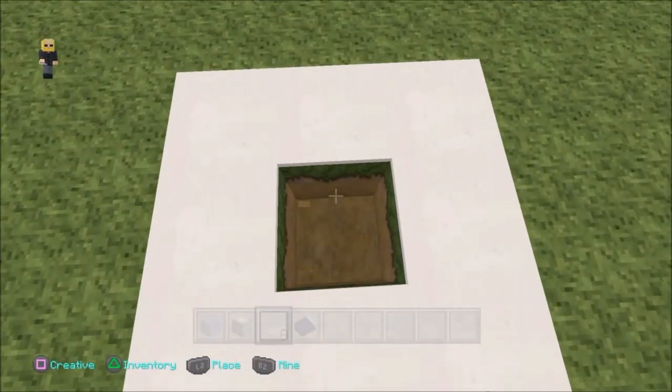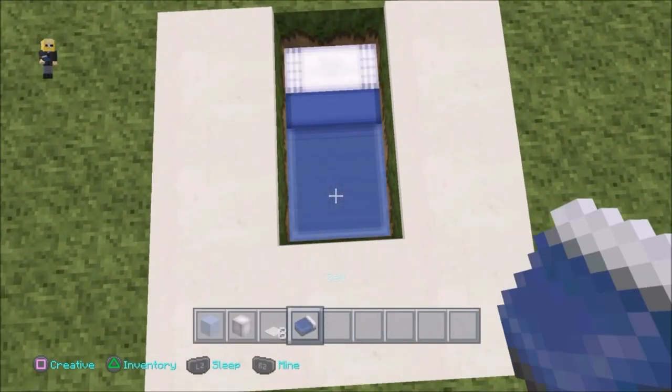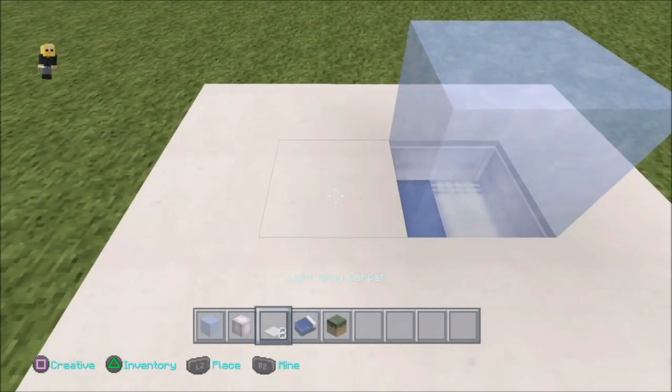If you'd like to know how this is built, it's very easy to do. All you need to do is get carpet and put it around the border like so. Break two blocks, one deep, and put a bed down. Make sure you've got some glowstone or hang it around somewhere close to this ice block up just like there so that when it melts, it won't update and it'll stay as water.